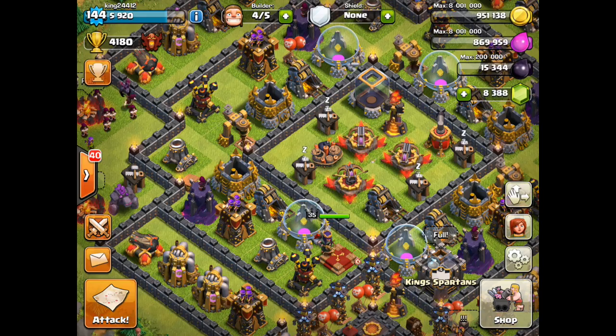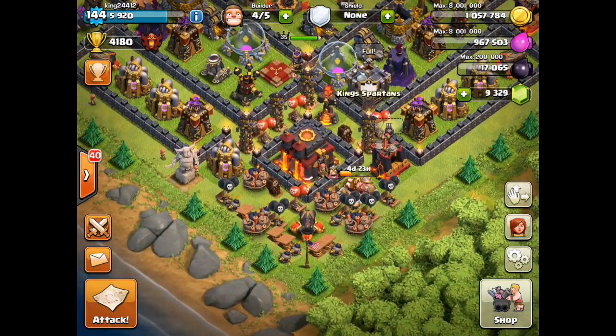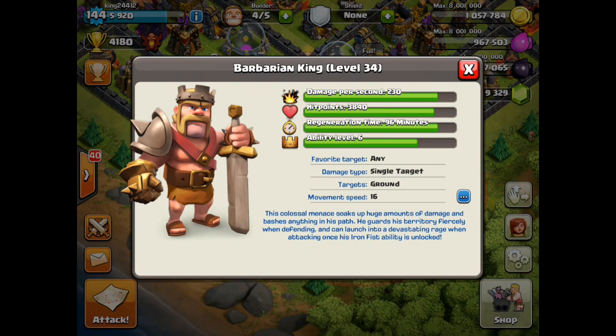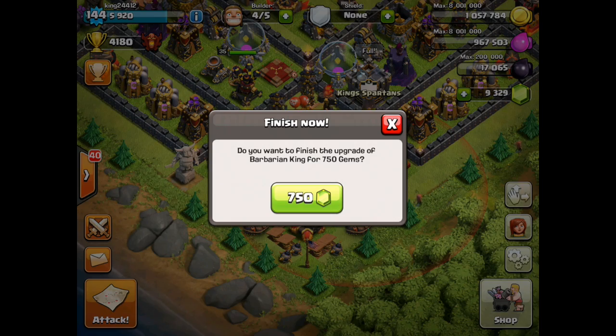Let's show the rest of the gemming, because I do have some more for you. We're gonna gem up my earthquake spell and my Barbarian King to level 35. Check it out — he is gonna be level 35 in a second. Let's go ahead and gem him. Done!